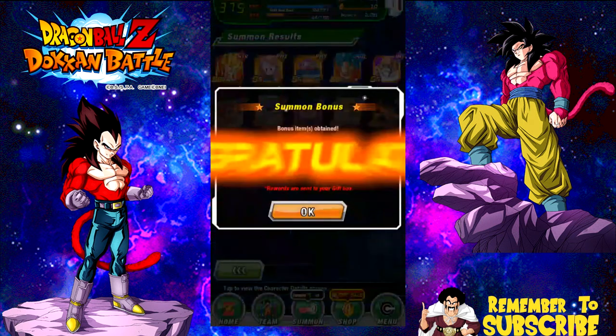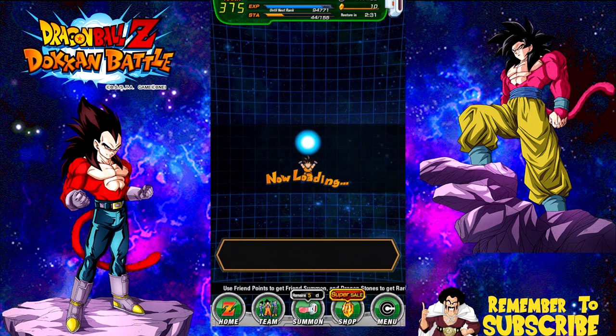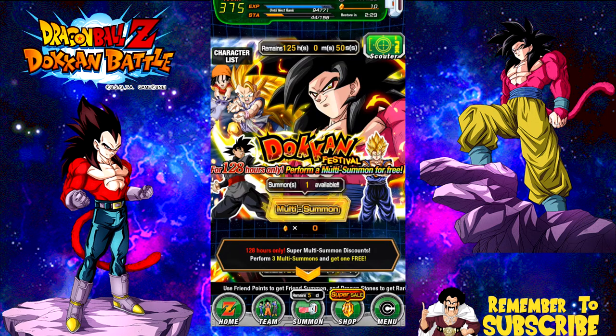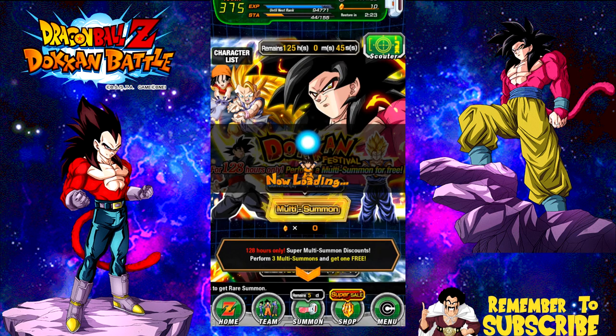Nothing. Alright, well I got two. Good news is, we can go ahead and do a Legendary Summon at the end of this. Hey, let me know what you guys pull down in the comments below before I forget. Let's go ahead and start our last free summon right now. Hopefully I can do good and get another SSR for Goku.